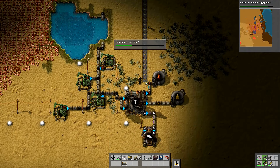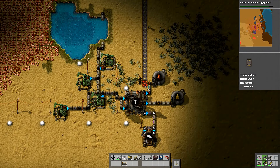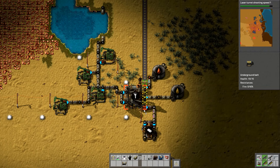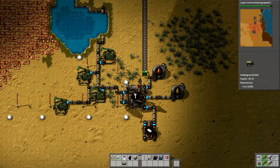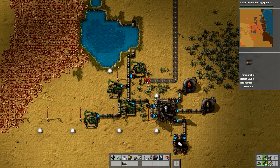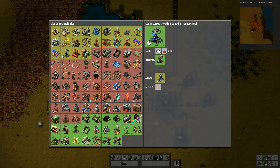I don't know if the underground belt will run all the way underneath this - not quite. Let me pick that one up and bring it in this side and down here. That's where we're going to run. Pop that one down, pick it up a little bit further there and now down here. We got another research done - laser turret shooting speed again. I don't think there's anything that does a laser turret damage upgrade - that would be really good - I don't think there is anything that increases the range of the laser turrets.